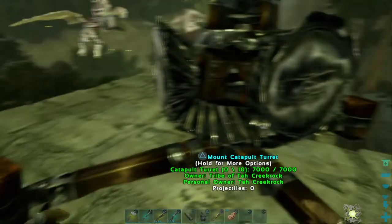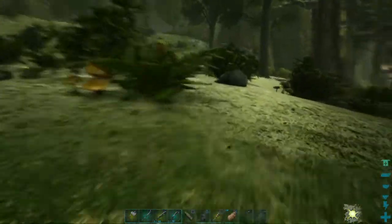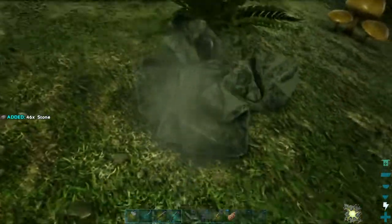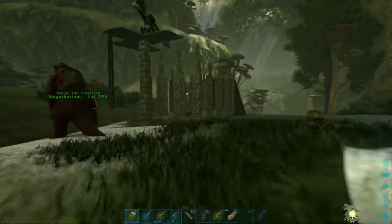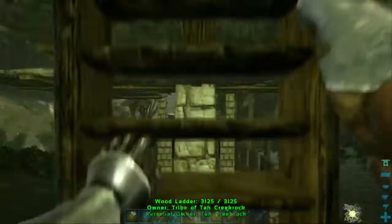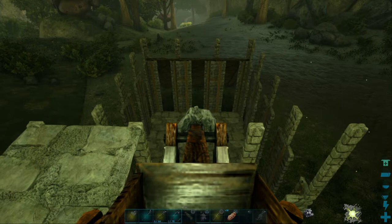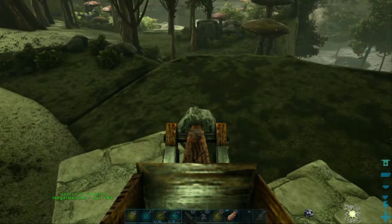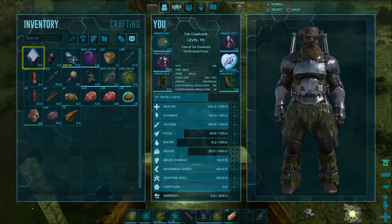What do you make the ammo out of? Let's go farm up a little bit of stone and see if that will work — if we've got stone in our inventory, can we actually fire it? Got some stone now. Let's find out. It's still saying zero. How do I put stuff into its inventory? Do I have to make catapult stuff?